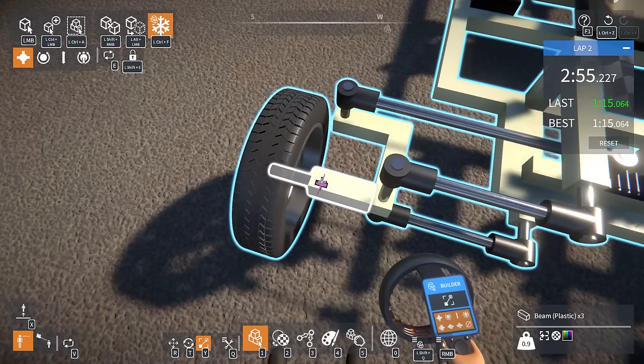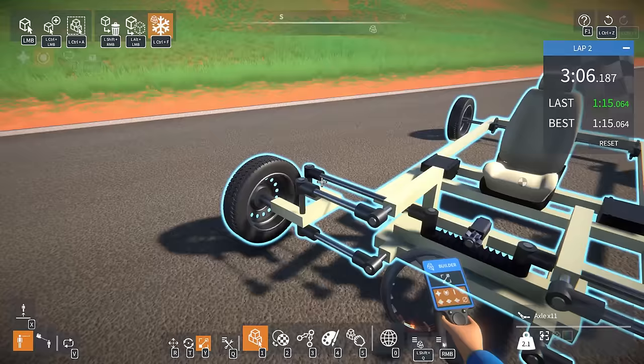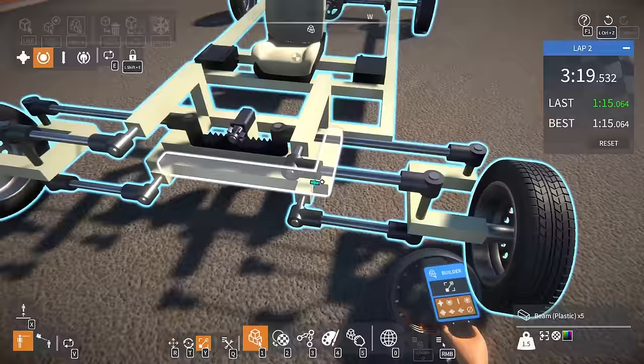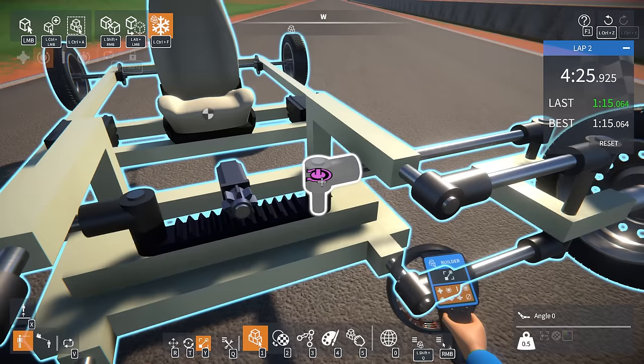Let's make sure the wheels are attached correctly — pivot point there, perfect. Let's make it symmetrical: pivot on the wheel point, make sure this one's attached the same way. Make sure all these have their swivels — that's got a swivel, that's got a swivel, and that's swiveling. Now look at the angle we've got — it's absolutely ridiculous.